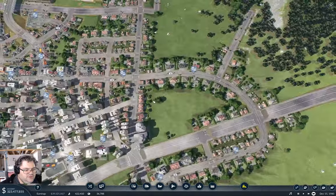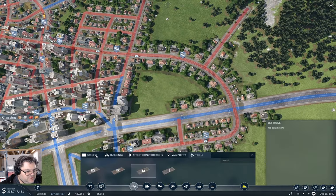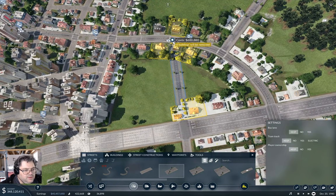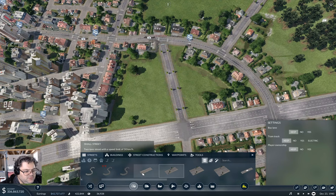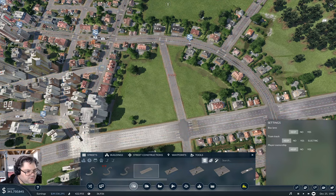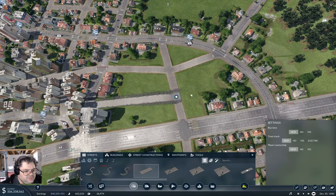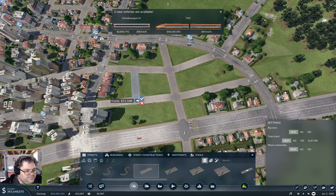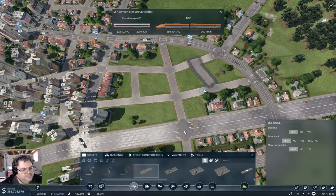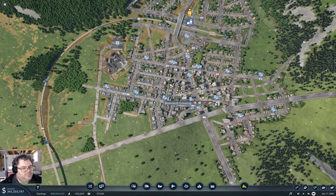Why isn't it filling anything in here? Well, obviously — that is a terribly insightful observation. Why don't I put one of these coming in like that, and like that, and maybe one coming out like this? Maybe it'll fill that in. Oh, we got some trains — we got a TGV!